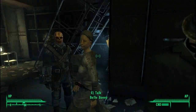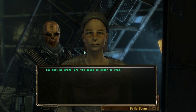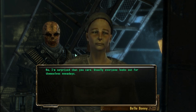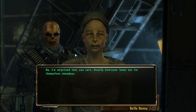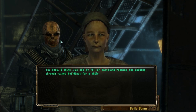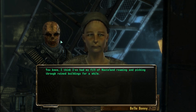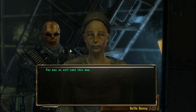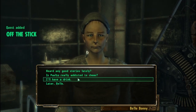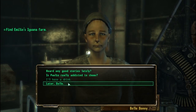Hey, lady. I'm Bell Bonnie. No one cares. It's a nice place. You must be drunk. Listen, what's this help wanted note about? I'm surprised that you care. Usually everyone looks out for themselves nowadays. I wanted to buy some food. What is it you want to know? Why don't you look for yourself? I think I've had my fill of Wasteland roaming and picking through ruined buildings for a while. I haven't. Where can I find Emily? You may as well take this map. Thank you. I want Stimpacks. Heard any good stories? I'll have a drink. You probably don't have any. Oh, you do — you have eight. Take eight Stimpacks. Thank you very much. Bye bye.